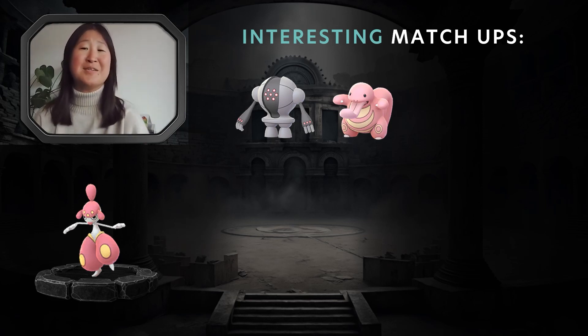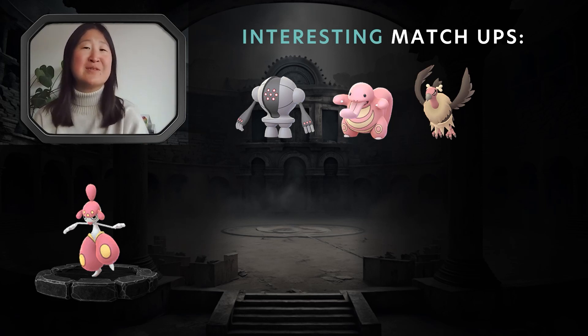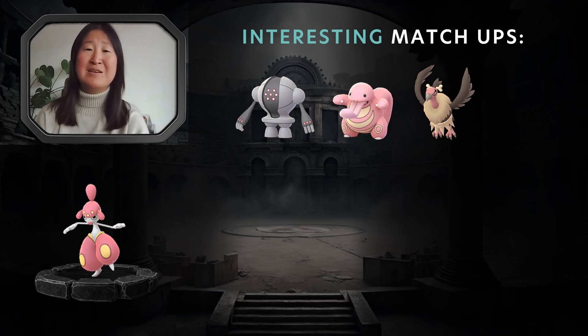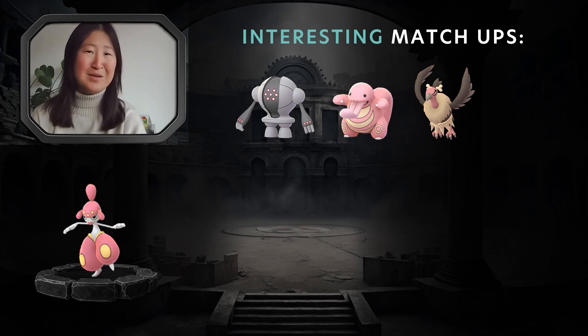Another interesting matchup for Medicham is Mandibuzz. Mandibuzz can run two different Fast Attacks depending on team composition. More often than not it is on Snarl, a Dark type attack, which doesn't do much to Medicham but generates energy quickly. If they're throwing Aerial Aces, Medicham can actually win by throwing straight Ice Punches in the one-shield scenario. If it's an Air Slash Mandibuzz instead of Snarl, it flips in favor of Mandibuzz.